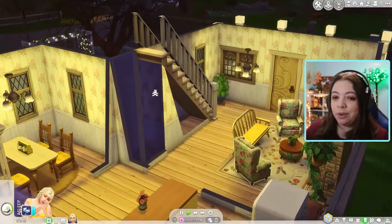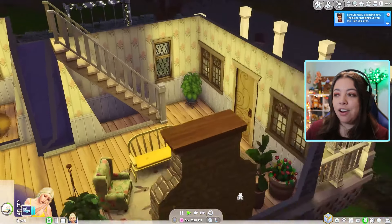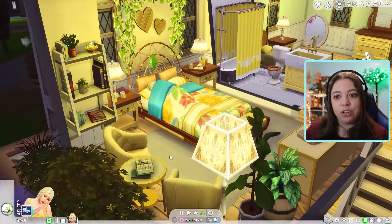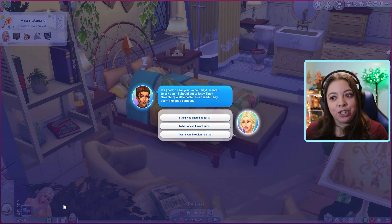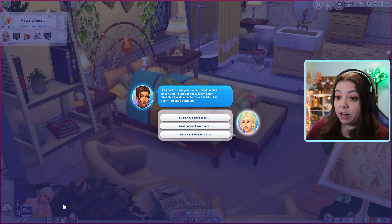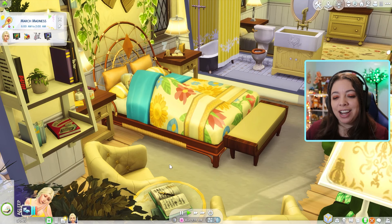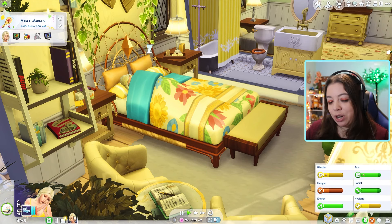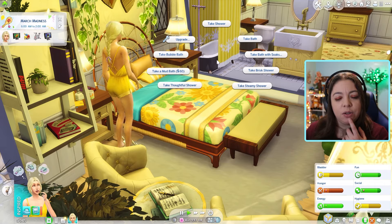Natalie, it is time for you to head on home. You can come over whenever but I think it's time for you to go ahead and head out. Natalie, thank you for hanging out with us. Just gonna let Daisy get a little bit of sleep before she starts the day tomorrow. Natalie called right back — you just saw us yesterday! She's asking if she should get to know Knox Greenberg a little better as a friend. Go for it! It is 9:30 in the morning so Daisy really needs to take care of her needs. It's also March Madness so we may need to go to a bar later.